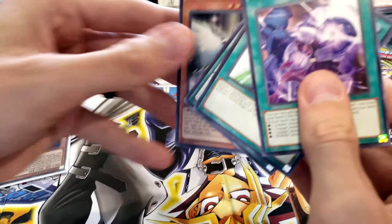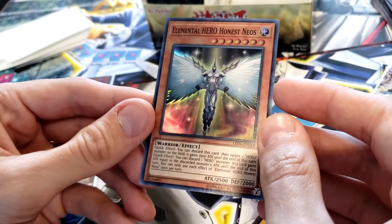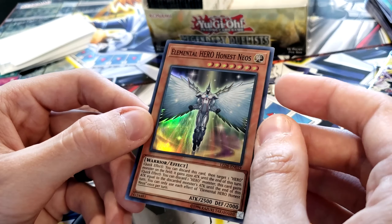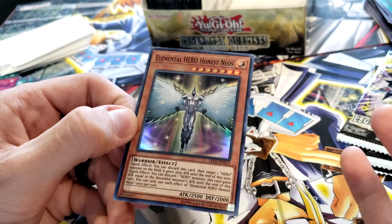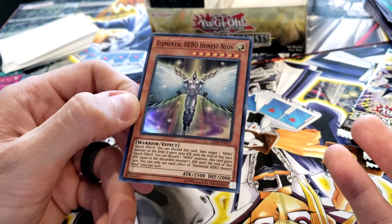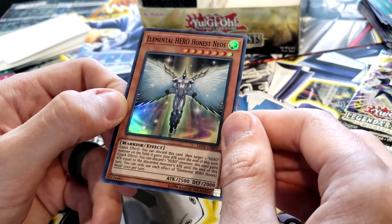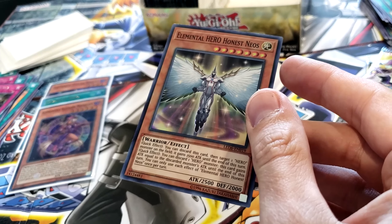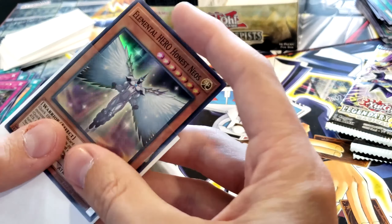Onomato Pariah, Illusion Magic, Harmonizing Magician — and we always bastardize all these names. There's our next super: Elemental Hero Honest Neos, with Scrap Iron Signal. I have not been a fan of the Hero cards too much, just because there seems to be a lot of them compared to some of the other archetypes. Maybe one day I'll actually care to read them. Warrior, quick effect: you can discard this card, then target one Hero monster on the field — it gains 2,500 attack until the end of this turn.